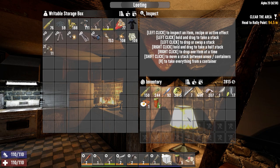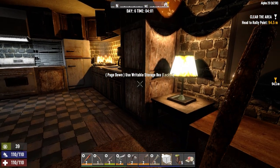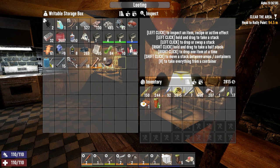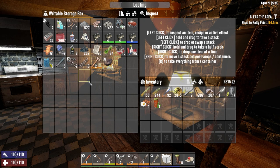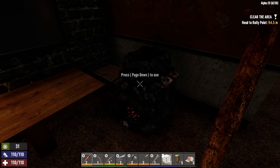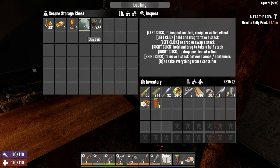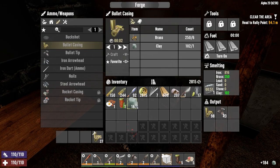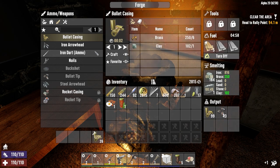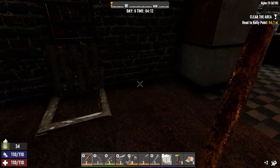Hopefully we can get some molotovs or more pipe bombs as quest rewards. If not, we have enough oil to make about eight molotovs, so it shouldn't be too bad. I usually get them from the trader. I'm getting some stuff melted in here - let's get some more clay in as well. We're making bullet tips and stuff in here as we go.